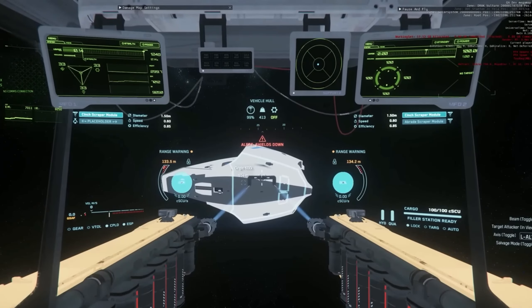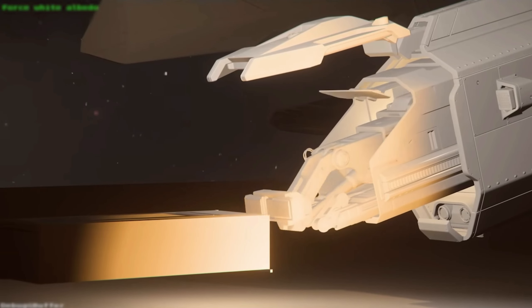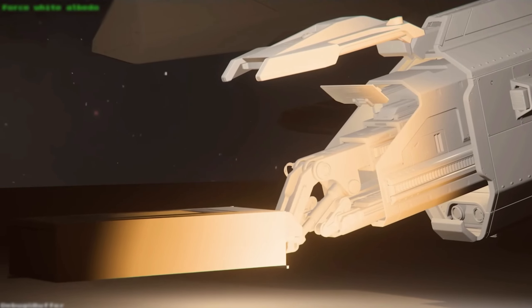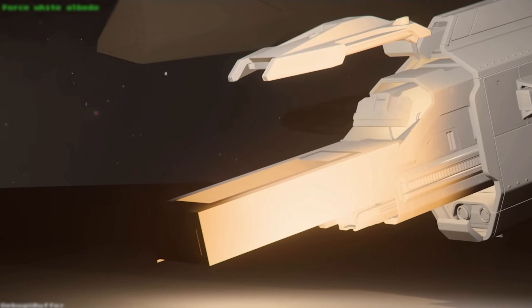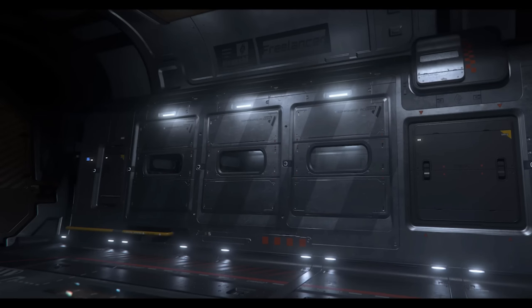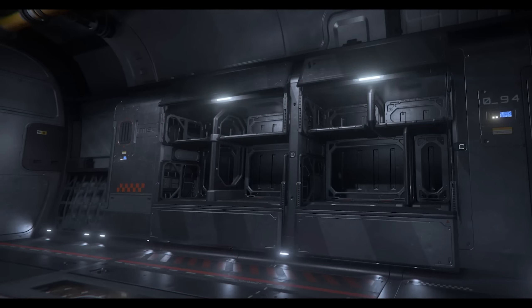Also revisiting the Hawk and remaking the prison or wanted-person storage compartment — it has a special compartment for that. There's a small upgrade for the Freelancer so it can fit all of its modules and components inside. And a beautiful look at the Origin X1, which is the little hover bike.